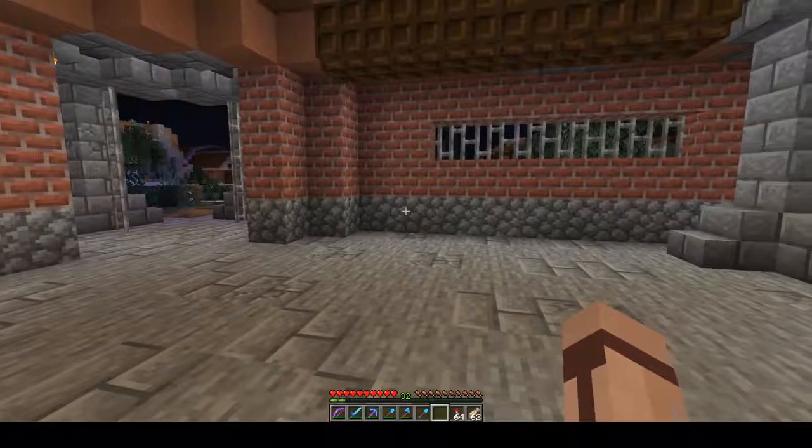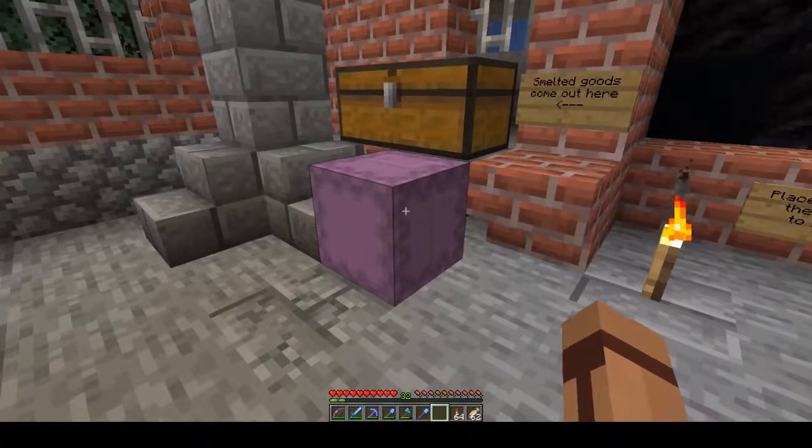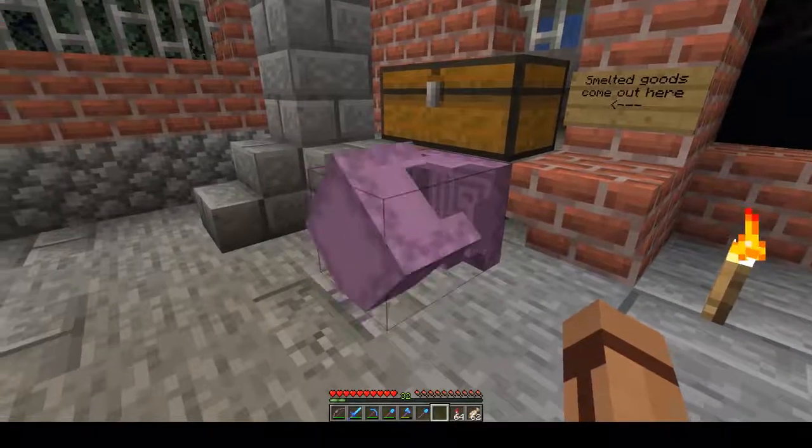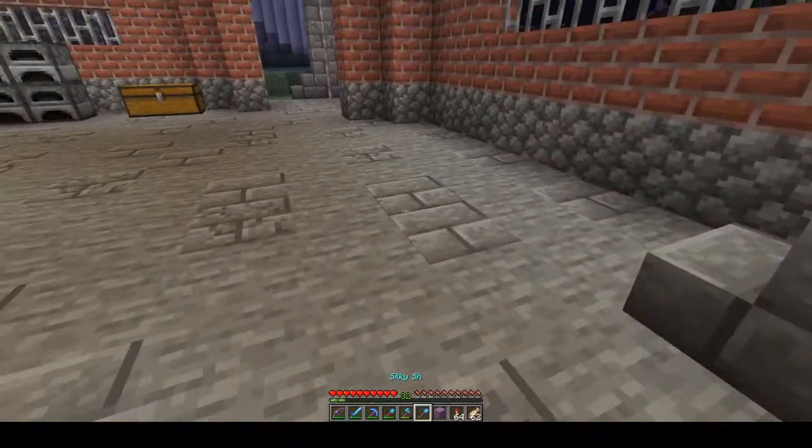The furnace array has been running for a while now. If we look in this shulker box we can see we're just getting the fourth stack through, and then very shortly we should get the fifth and final stack come through. You can see the kind of rates you can expect — this has been running for maybe two minutes and it's giving us all five stacks that we put in. It's pretty quick, and it will run without you being here so feel free to go off and do something else as long as the smelter is loaded. Now all we need to do is break the shulker and we're on our way.